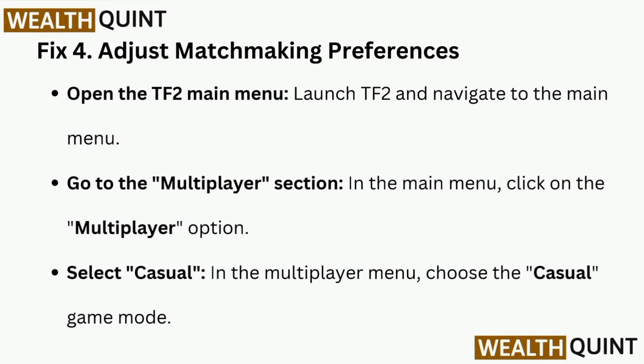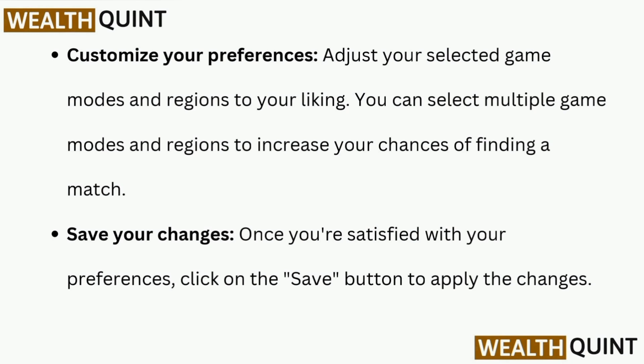Fix 4 is to adjust matchmaking preferences. Launch TF2 and navigate to the main menu, then go to the Multiplayer section. Click on the Multiplayer option and select Casual game mode. Customize your selected game modes and regions to increase your chances of finding a match, then click Save to apply your changes.